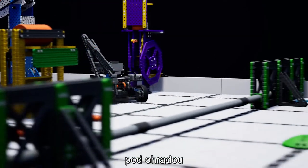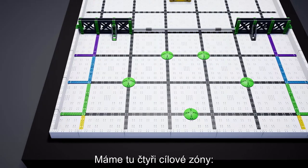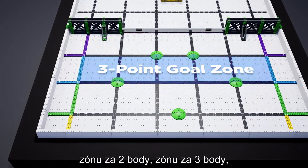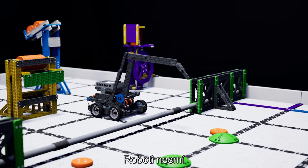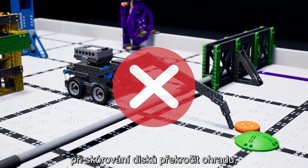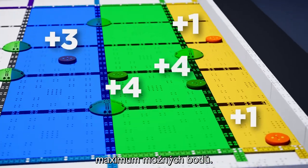Discs can be scored by launching them under the fence and into the goal zones. There are four goal zones: a two-point zone, three-point zone, four-point zone, and one-point zone. Robots are not permitted to cross the fence while scoring discs, so they'll need to be accurate and precise if they want to score the most points possible.